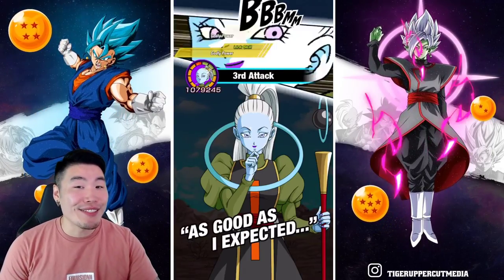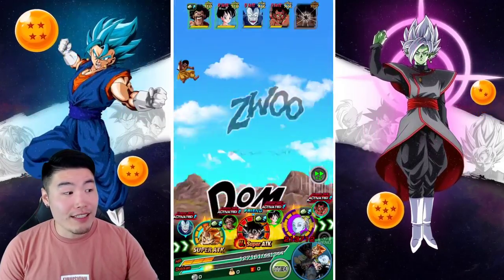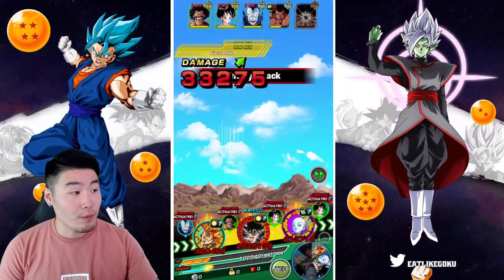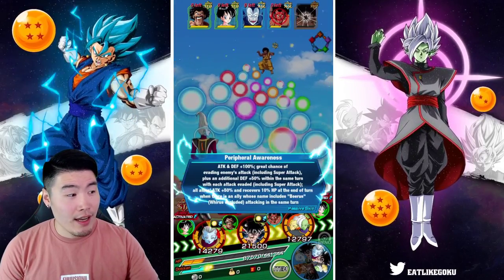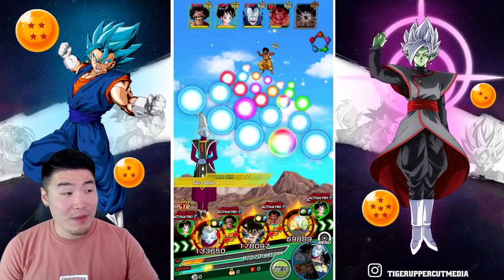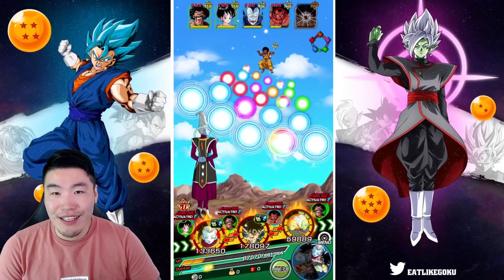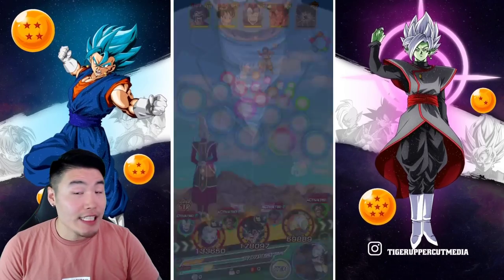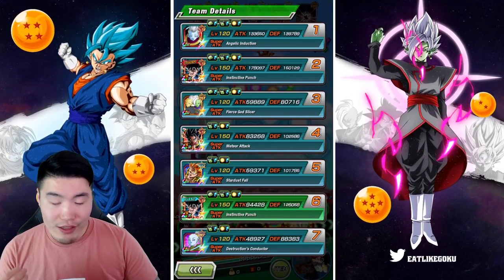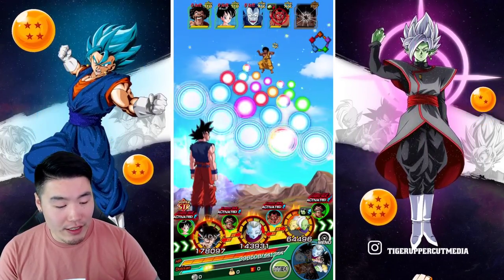Hopefully everybody does their job and we'll be fine. If Vados gets supered here we could be dead on the first turn. Okay, never mind — we took a hit for 32k. A couple of dodges on the first turn, could have been better. I said I was going to be conservative with items but I think it's time — we have about 20 HP left. I'm going to use an Android 18 to heal back up to mostly full.